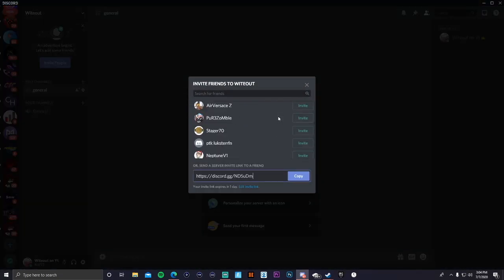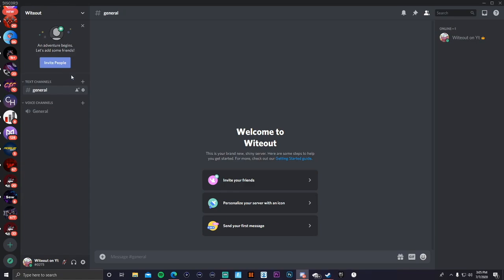The first thing it'll tell you to do is invite friends. If you want to invite your friends, you can invite them to your Discord. There are other ways of inviting people — you can copy this link and send it to people on other social medias. You can also promote your server in other Discord servers that allow promoting. If they don't allow promoting, I advise you do not do that because they'll ban you instantly.